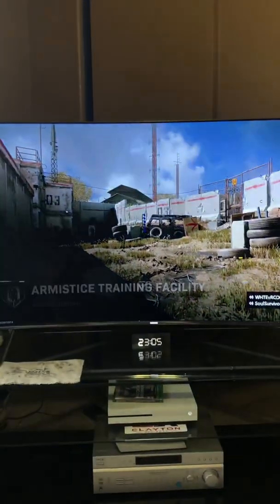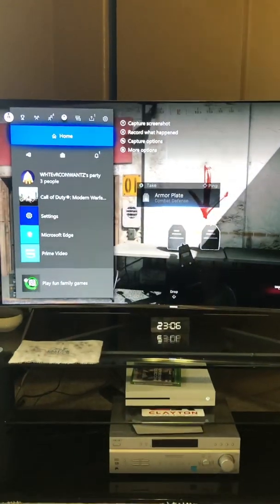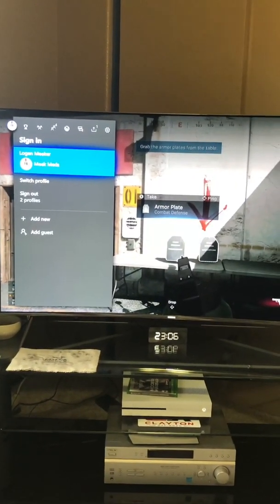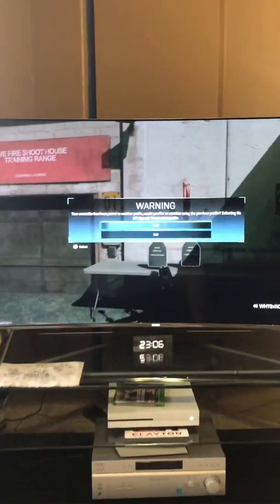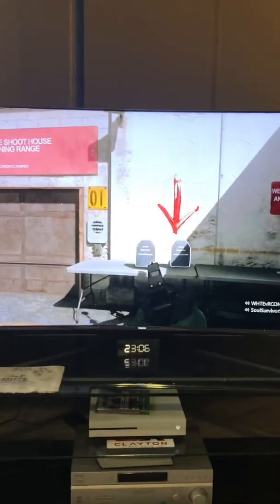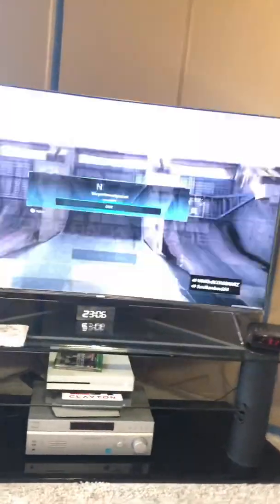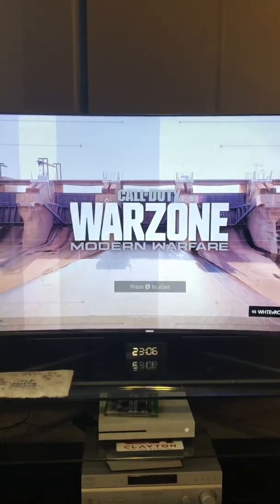We'll let it do its thing. Oh, it didn't work — okay, so we're gonna go back. There we go — 'your controller has been paired' — we're gonna click No, and it's gonna take us back to the start screen. I did this about three or four times before I finally got it to let me into my regular account.